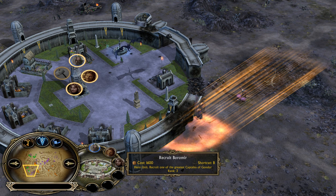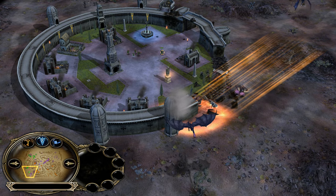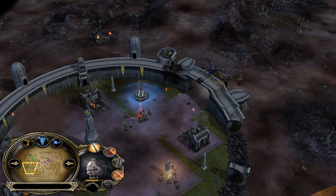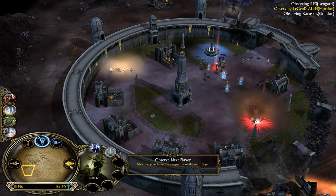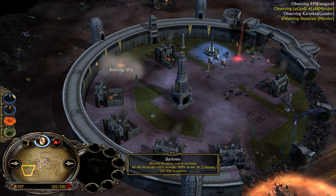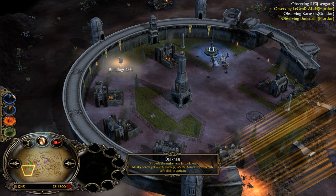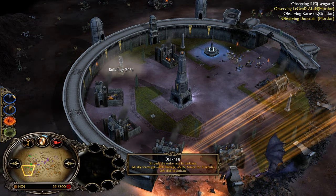We have double Witch King! This Witch King was taking a lot of damage from Lurz — Cripple from Lurz hurts him big time. Double Trouble — Double Witch King! Darkness has been used from Dunedain, the Mordor player, granting your entire team across the whole map 33% damage and 50% armor for 3 minutes. Every unit — Orcs, Mumakils, trolls, everyone — receives this leadership bonus.